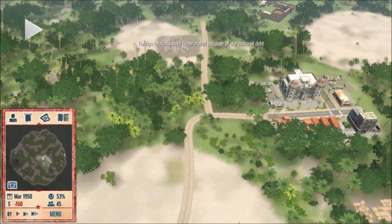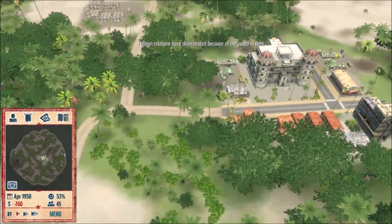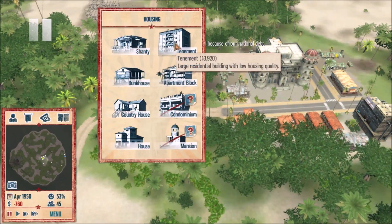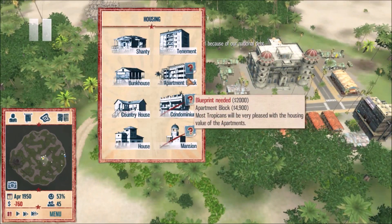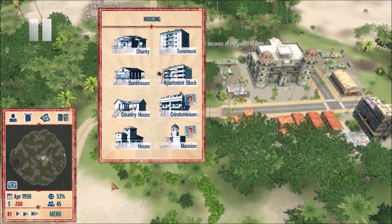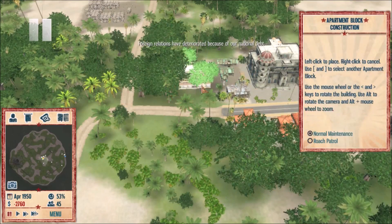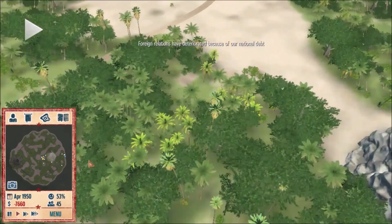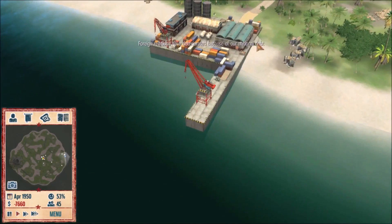Right now we're sitting at 53% happiness and housing quality is 52%. I like that to be way up there, probably in the 70s for me to be happy and content. I like the apartment blocks — I'm gonna buy the apartment blocks and place one, but I need to get money fast.